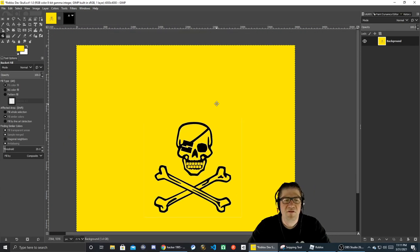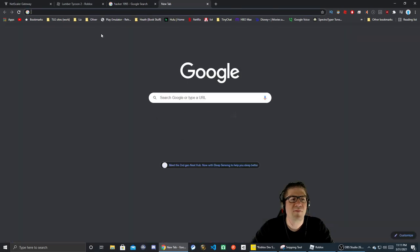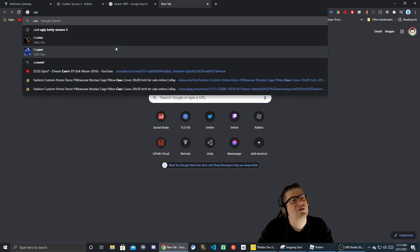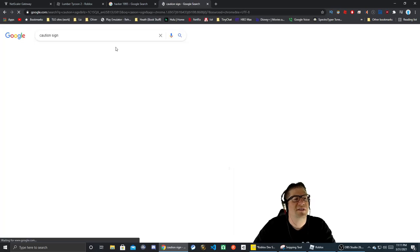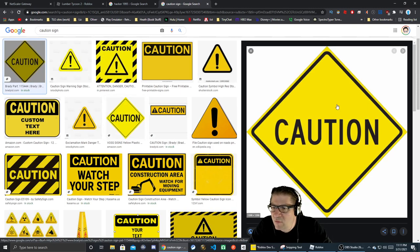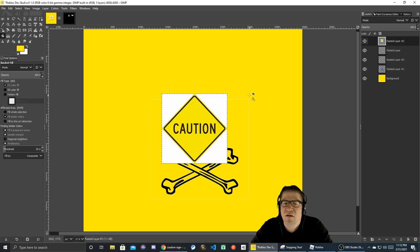Looking around the edge there's a weird color — click, click, there we go. Got it. So it's a skull and crossbones — it's not a hackers thing, it's just a caution sign. So we need to pull up a caution sign. Let's search: caution sign — there we go, that's what I want right there. Copy. Let's go over here and paste — let's do undo, and here we go — paste to new layer.